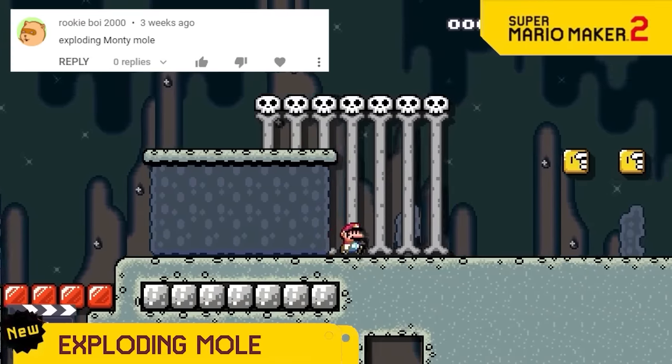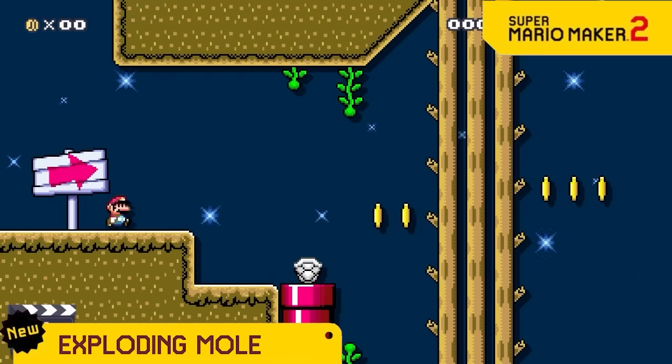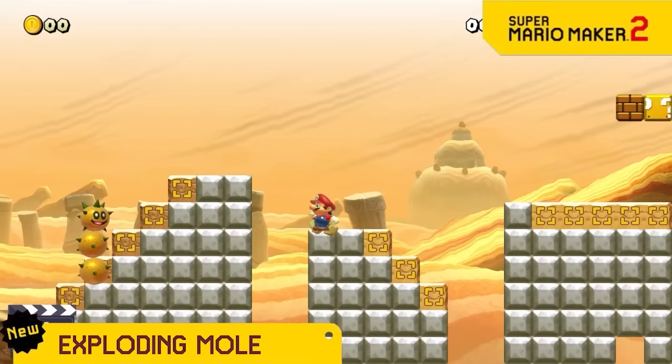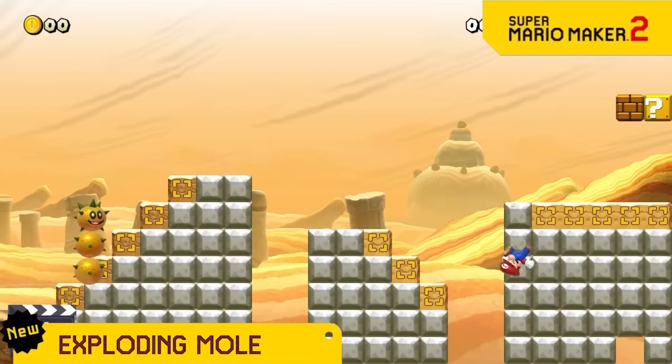In video 13, we showed you the magic mole that comes out of the ground without any warning, so now we're releasing the Exploding Mole! You can see the trail coming up, but you won't know if it's a regular mole or an exploding mole. Just imagine the fun!